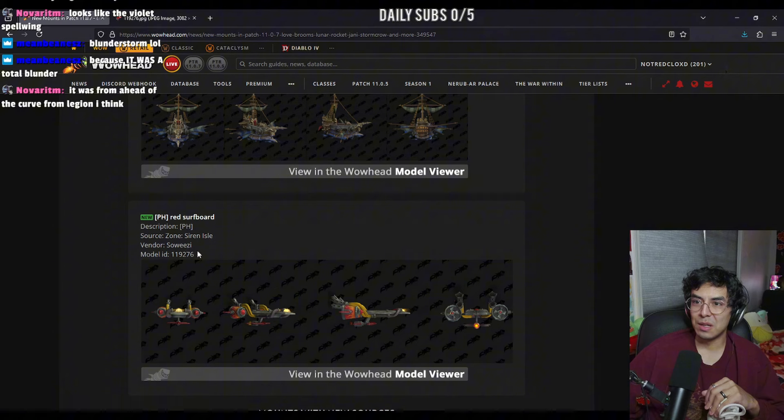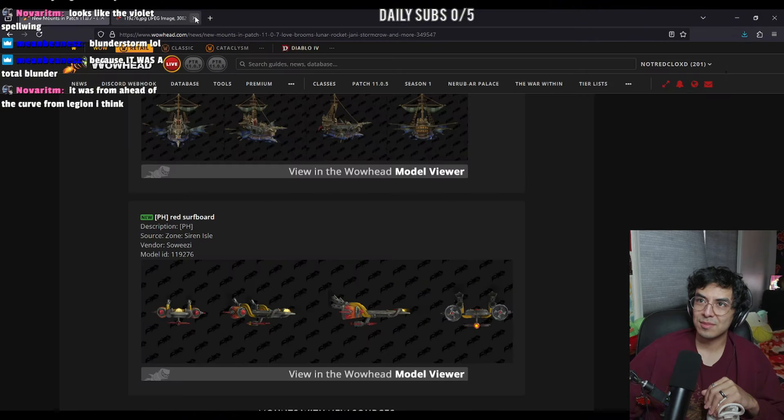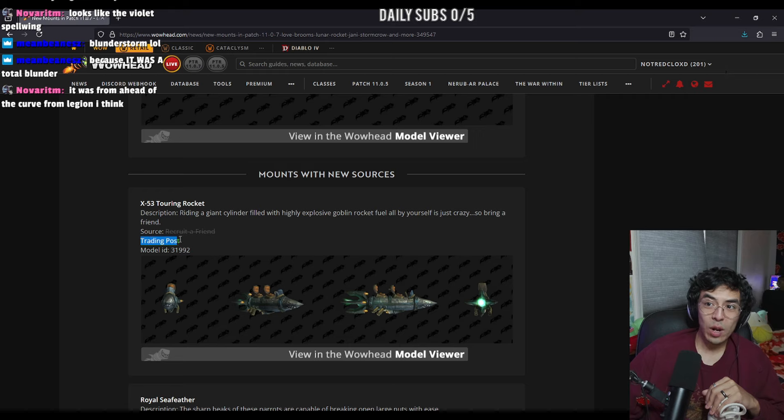I'm definitely gonna be going for that. This Siren mount — it's good that this is not actual raider's token stuff because I just bought one recently that looked like this, and honestly this one looks way better. Red surfboard — what?! Trading post bringing back the X53?!